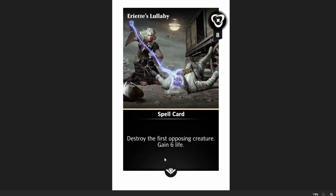Next up is Arrietty's Lullaby. This is eight mana to destroy the first opposing creature and gain six life. This is a very reasonably costed removal card that bypasses Ward or Hexproof, because you're just destroying the opponent's first creature. It just obliterates Phyrexian Vindicator, which is an incredibly annoying card — that thing's probably going to be first on the battlefield, so it'll just get rid of it. Gaining six life, eight mana, destroying the first opposing creature, bypassing Hexproof and Ward — that's a big win. This is a great card, and being a common is fantastic.